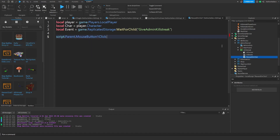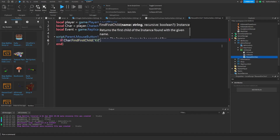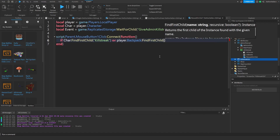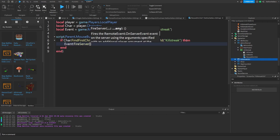Create a function for when the button is clicked: `script.Parent.MouseButton1Click:Connect(function)`. Inside, check if the admin has Kill Streak equipped: `if char:FindFirstChild('KillStreak') or player.Backpack:FindFirstChild('KillStreak')`. If so, fire the server: `event:FireServer(character)`. This prevents errors if the admin clicking the button doesn't actually have the Kill Streak glove.